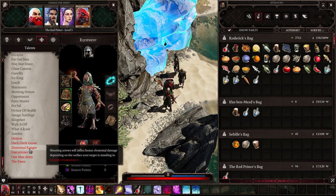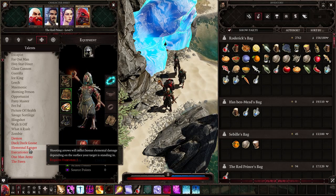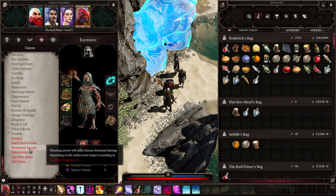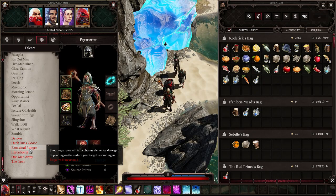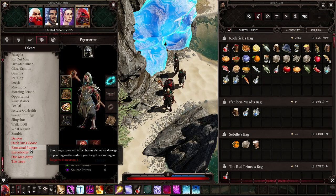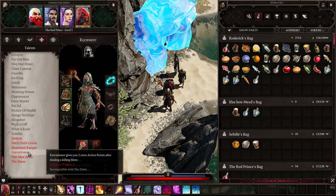Elemental Ranger means shooting arrows will inflict bonus elemental damage depending on the surface your target is standing on — very good for a Huntsman, and maybe you should go with it. Executioner is OP in alpha but is going to be nerfed in the full game release.